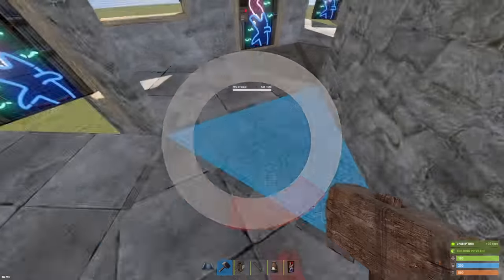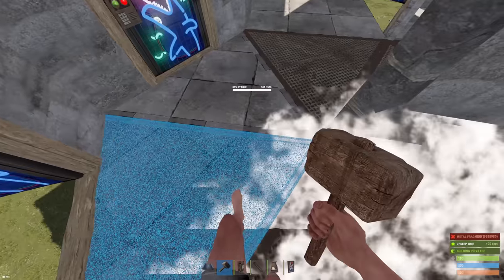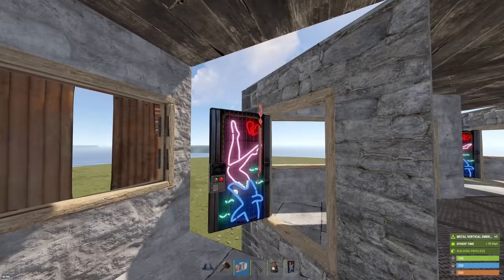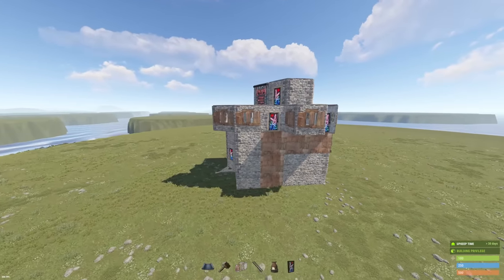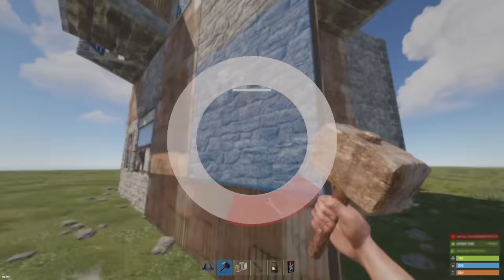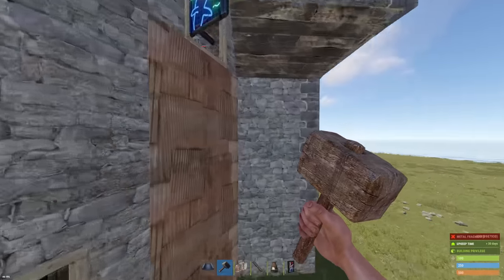That's pretty much the base besides just little things like this - you're going to want to upgrade a lot of your floors. You have a total of 12 windows, so be prepared when crafting. Also be sure to upgrade all of your honeycomb to sheet at some point.